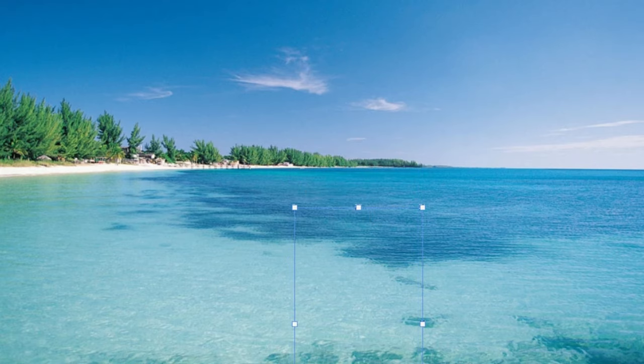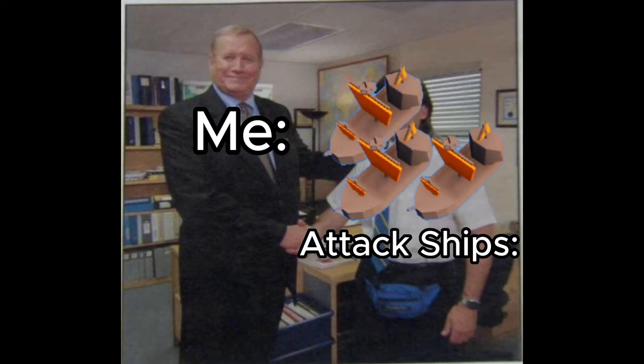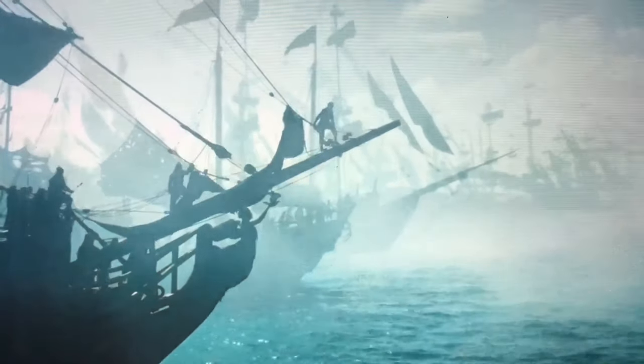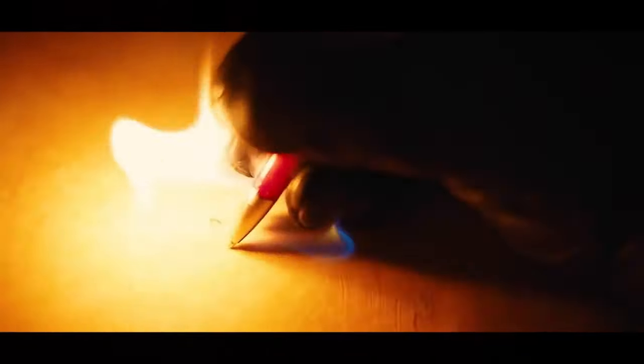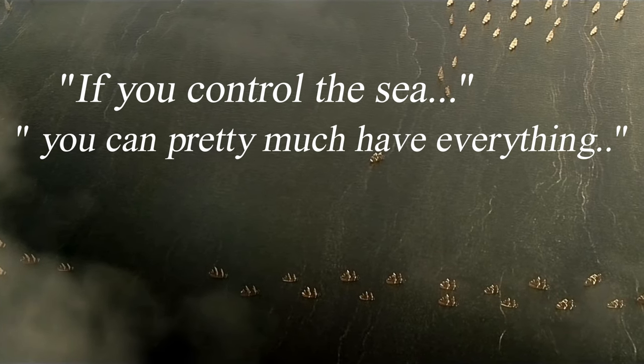You can't place towers at sea, so you have to build a tower that floats at sea. Attack ships are your friend to show your dominance at sea. And battleships are the bigger and better versions of attack ships. There is a saying: if you control the seas, you can pretty much have everything.